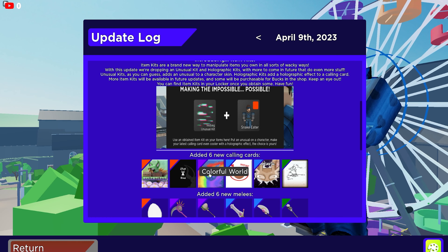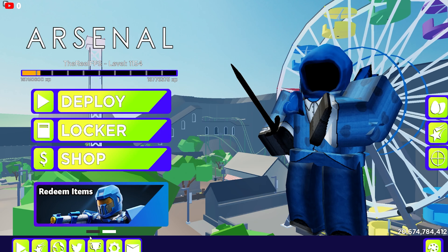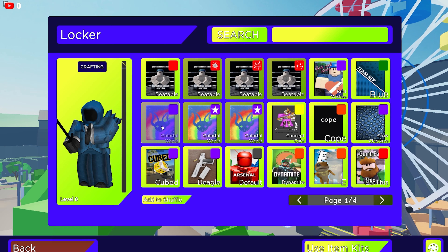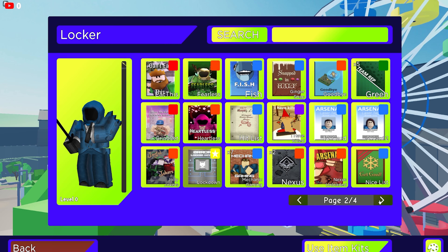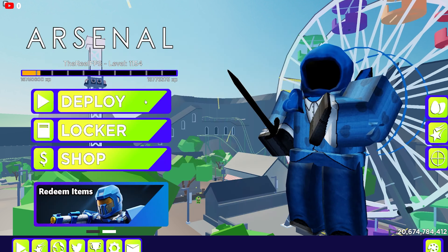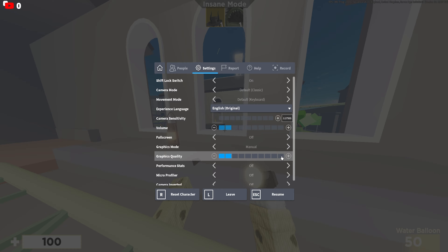Now I'm going to show you guys the calling cards. I don't have this one yet, but I have this one and some of the holo effects. We have Colorful World, which looks like this, and we also have some variants. This one's really cool — I should have ranked up this one, not gonna lie.